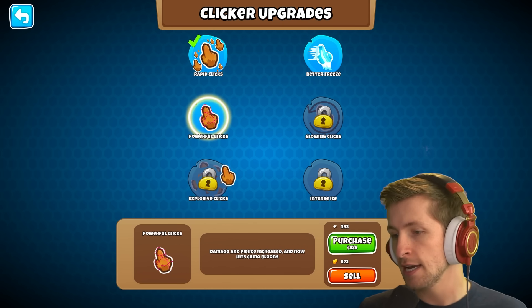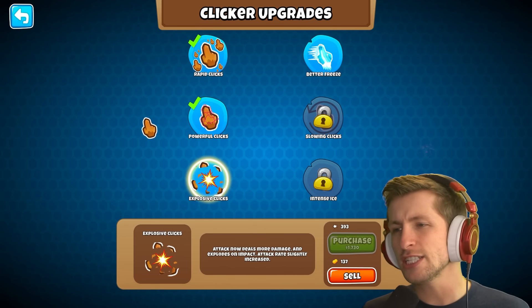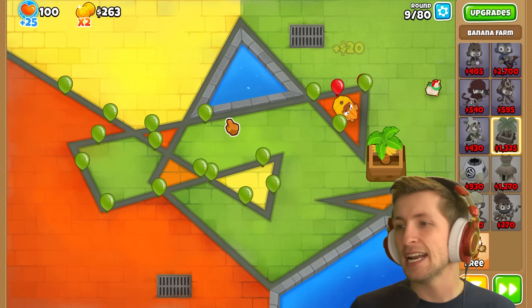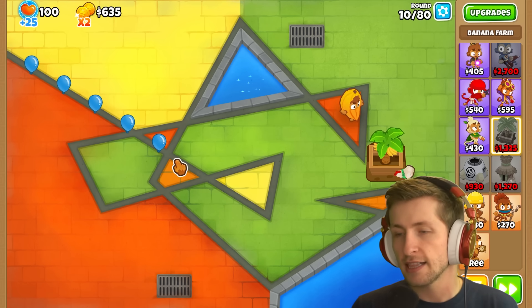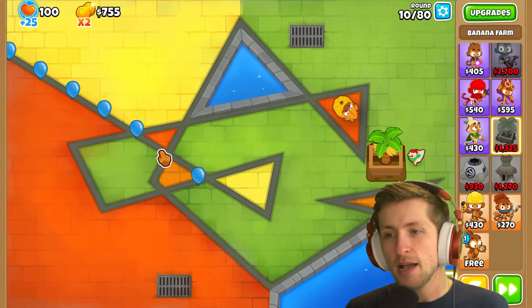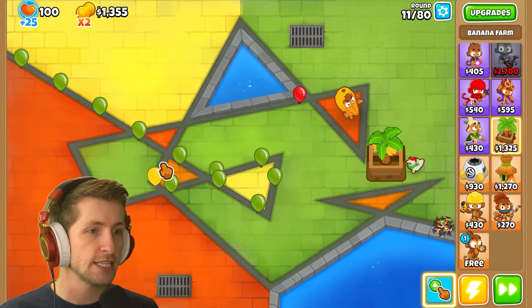The choice is between better freeze or powerful clicks — damage and pierce increase for 800. Slowing clicks also looks really good: balloons remain slowed after freezing wears off. Let's go with powerful clicks, which allows us to one-shot green balloons, though it makes the freeze somewhat less critical. I probably need more pierce and more attack speed on my cursor right now.